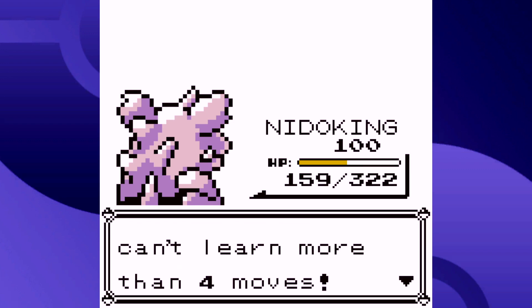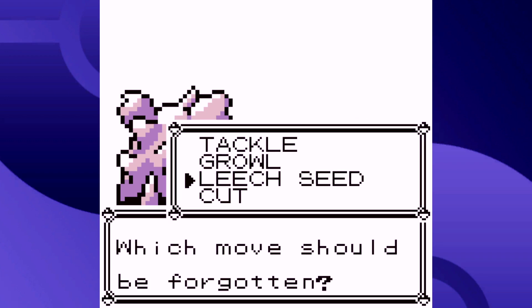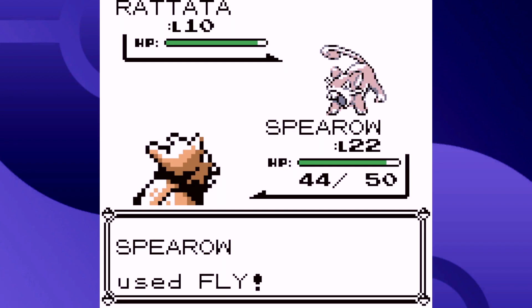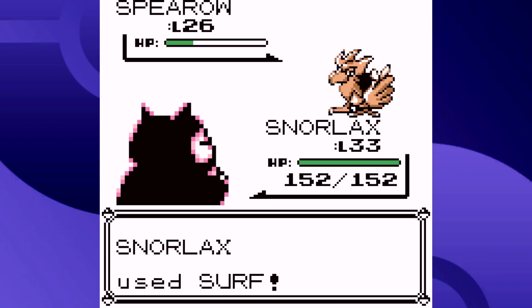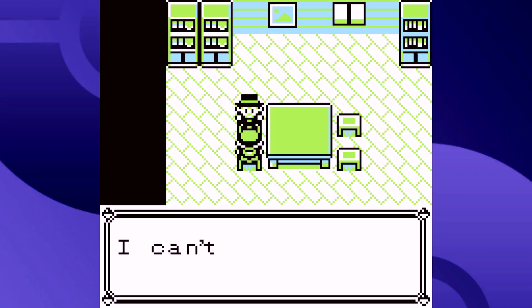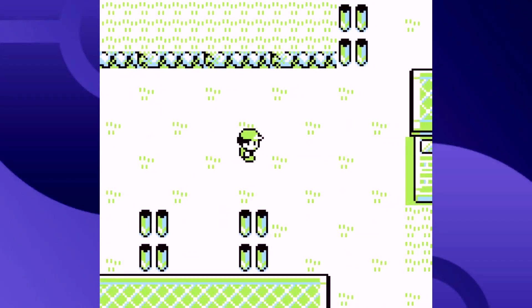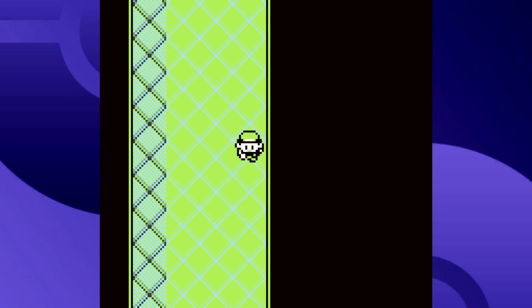Another annoyance about HM moves, especially in Generation 1, is that when taught to a Pokémon you can never delete them. This is pretty obnoxious because most HM moves are pretty bad in battle. The only real exceptions are Surf, Strength, and Fly — Fly makes you invincible for a turn, and Surf is easily the most powerful HM in battle. Also notable: you can't leave an HM user in the Daycare in Gen 1, which seems like a failsafe to prevent soft-locking yourself.